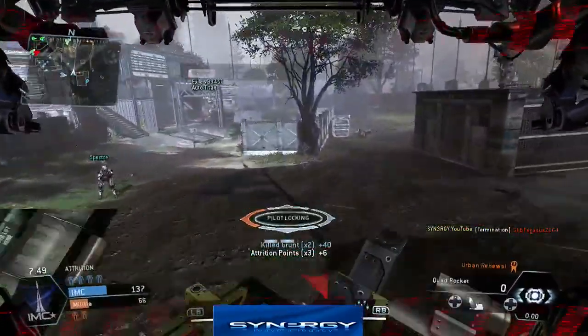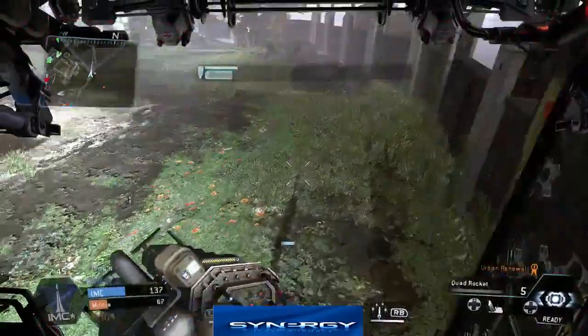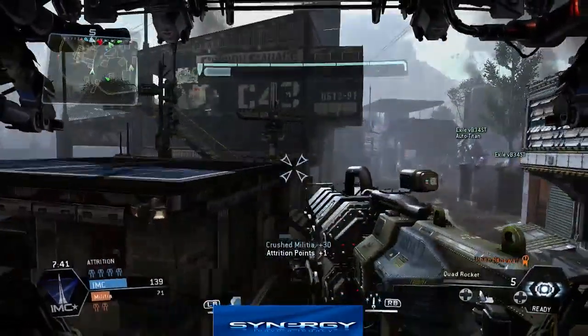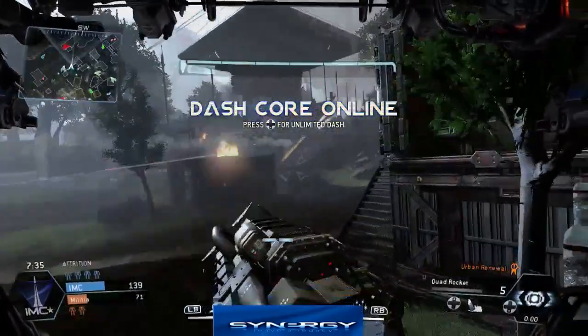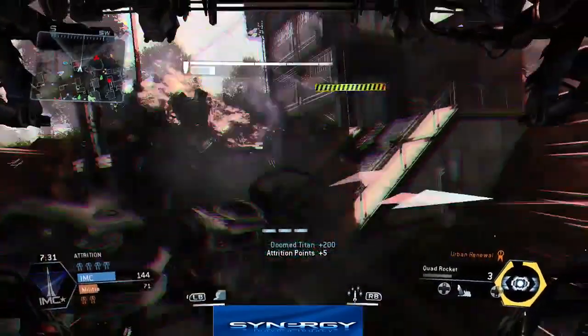We've got a pilot locking on us and we've got very low health in our titan, but we just regenerated our shield so we're going to get on the move now. We've got our dash core back and we get the titan going again.